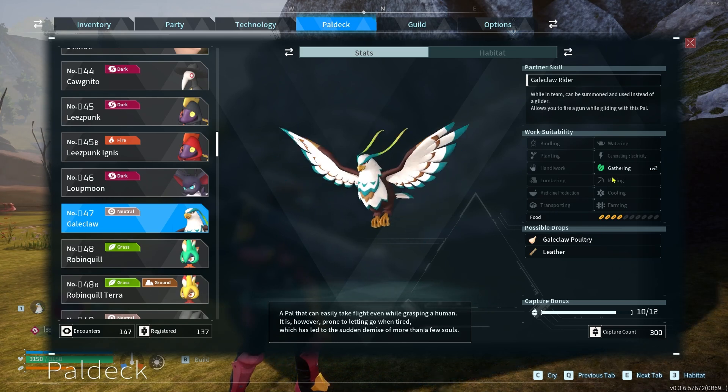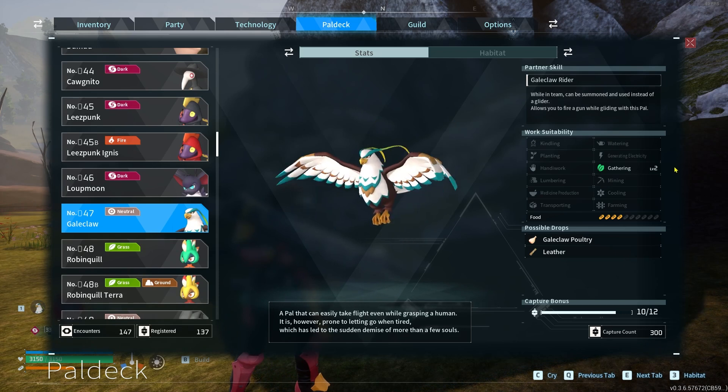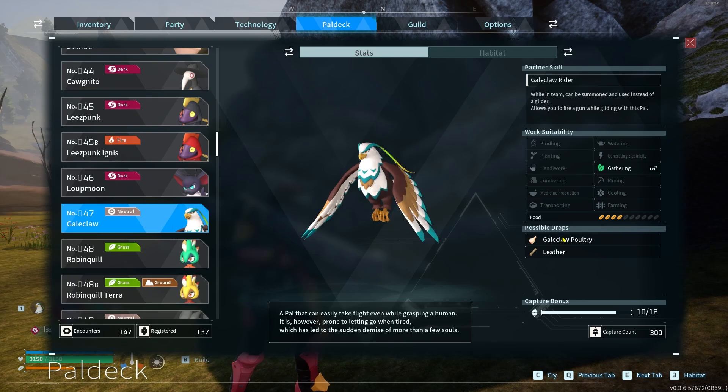The work-site ability is kind of irrelevant — Gathering level 2. No one's going to use it for gathering, if we're being real. The food's not that bad, and they drop Gale Claw poultry and leather.